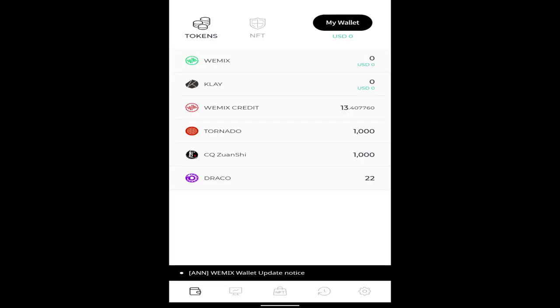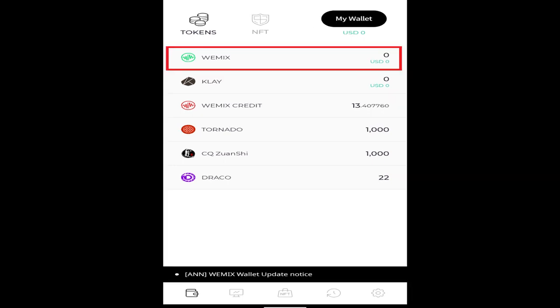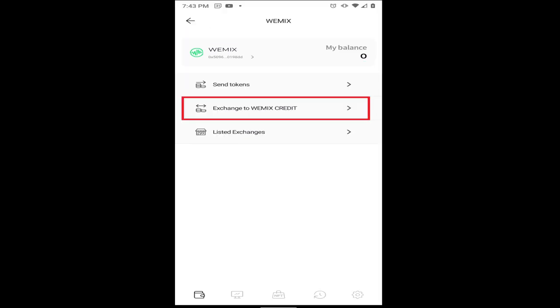Step 8: Transfer credits to tokens. Once you have your Wemix on the Wemix exchange, you can finally buy Draco — just kidding, not yet! First you have to exchange that Wemix for Wemix credits. If you select Wemix, you'll have the option to exchange them to Wemix credits at a one-to-one ratio with a very small fee.